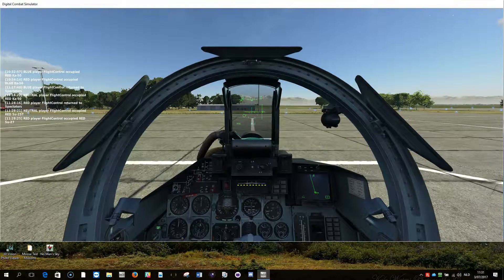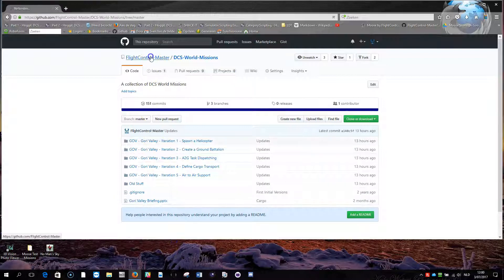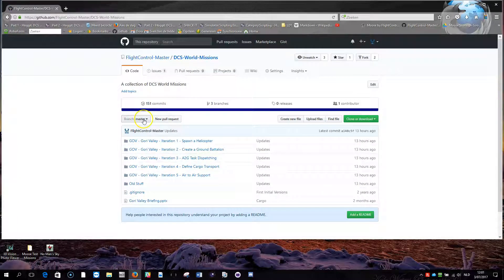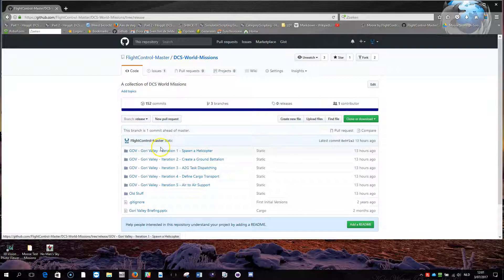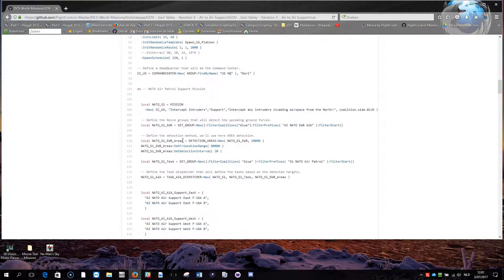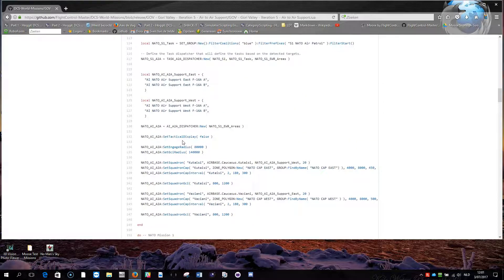This gives you a summary of how the system is working. You can download these missions from the GitHub repository of Flight Control Master — go to the repositories section and click DCS World missions. Don't download it from the master branch because that uses the dynamic loading system. Go from the release branch and you can download them there. Here's iteration five — just download the MIS file and it will work. If you want, you can also look at the Lua file which contains the mission script.